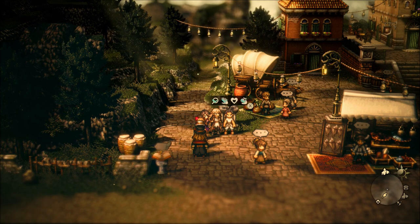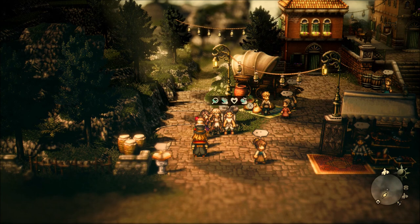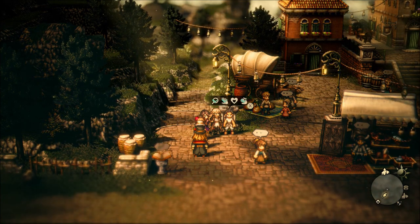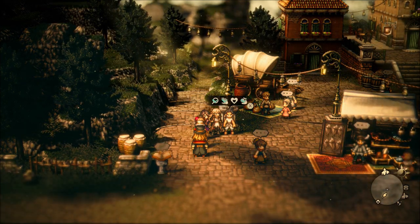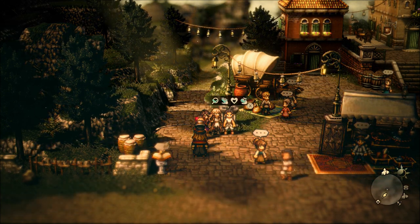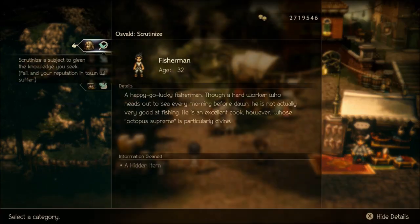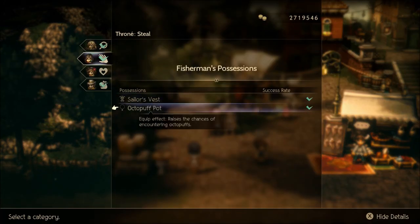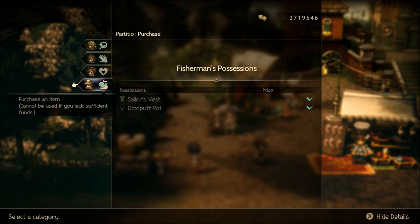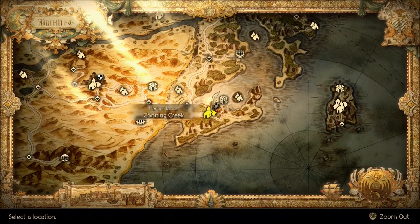What we're going to need is all three Octopuff Pots, the two Kate Powders, and then the two experience accessories. First off, the Octopuff Pots. One of them is found here in Conning Creek from this fisherman — you can just steal it from him, or you can buy it. Totally up to you on how you want to get that.